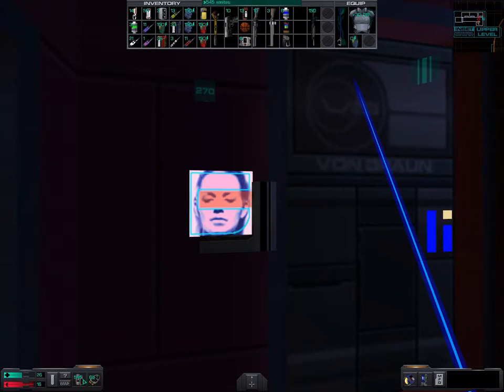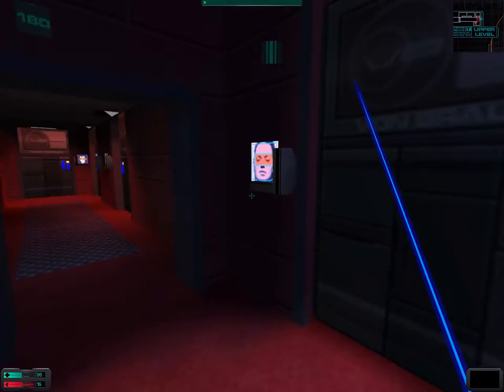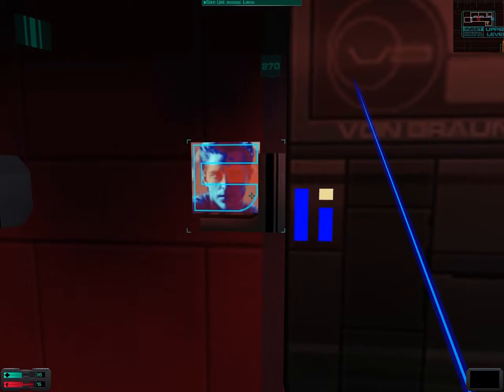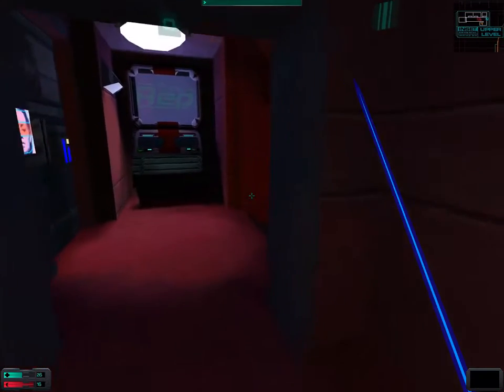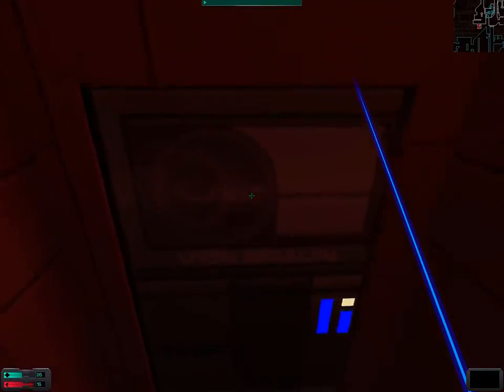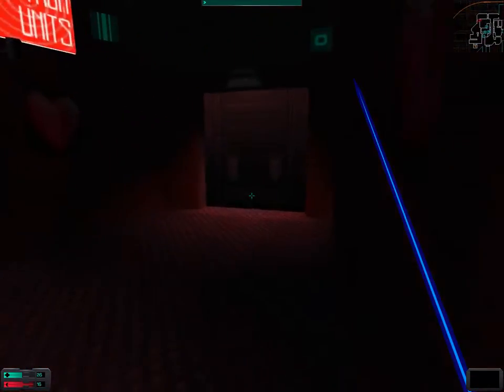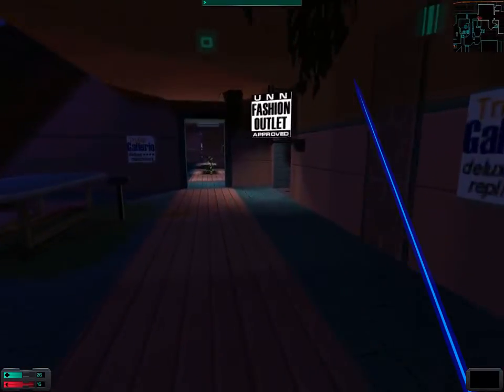Which gave us 500 nanites - not cyber modules, that would be awesome, but 500 nanites. I've actually checked the other rooms and they don't give you any interesting items besides the room for Lands. However there's only 20 nanites in that room so there's no point going there. We shall now immediately spend our cyber modules and upgrade our standard weapon skill to six.